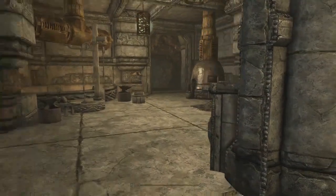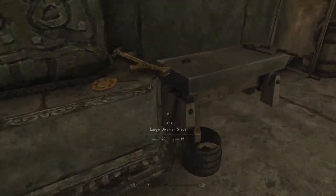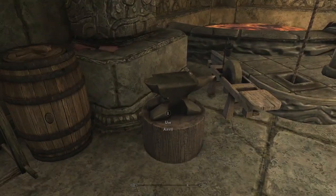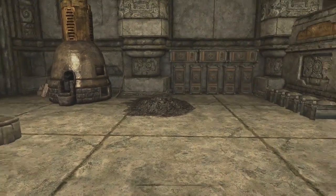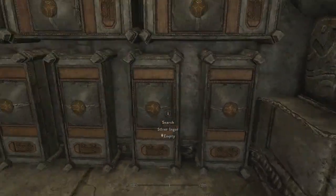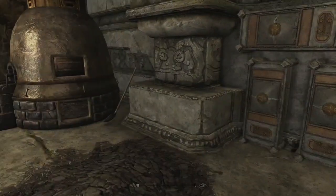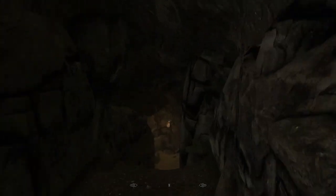I was right — it is a crafting area! We have a workbench, tanning rack, anvil, grindstone, and a smelter with a bunch of storage for all sorts of stuff. And everything is named and labeled — organization! I love it when people are as organized as me.